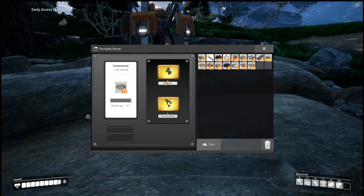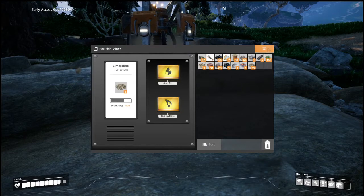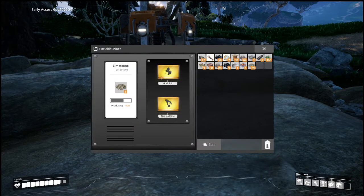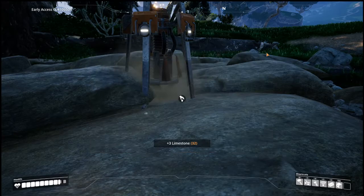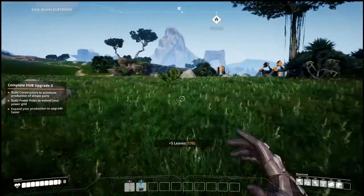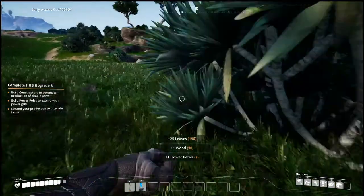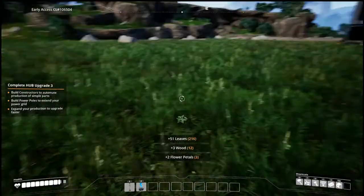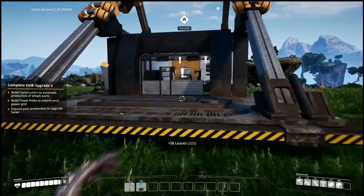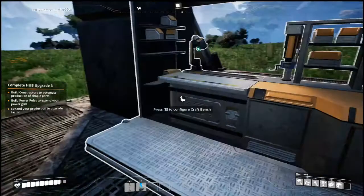Grab those leaves — there's 15, we have 29 now. I don't know how many we need. We could always run home and look. Let's grab more. We need to put some stuff in storage because we can't pick up any more things. Our inventory is looking pretty full and I do want to do a little exploring, but I'd like to get some automated things set up if we can figure it out.